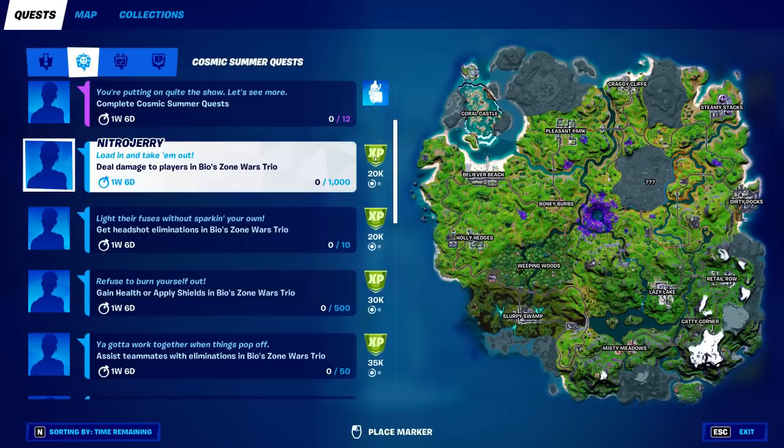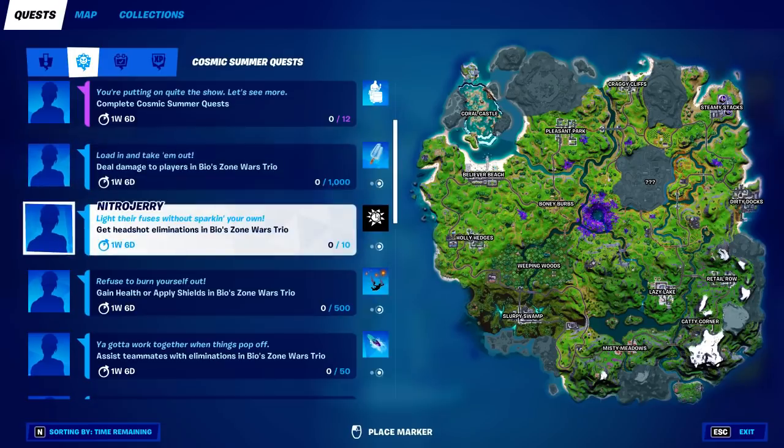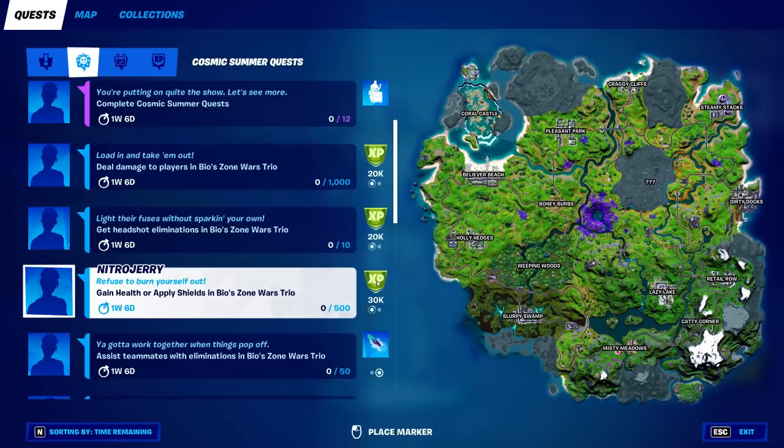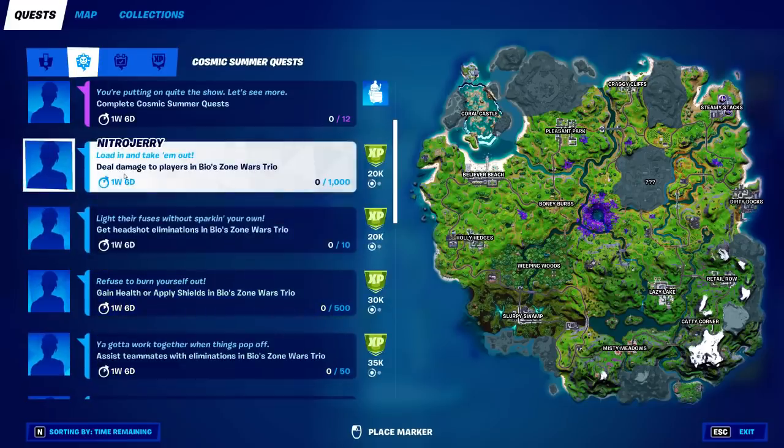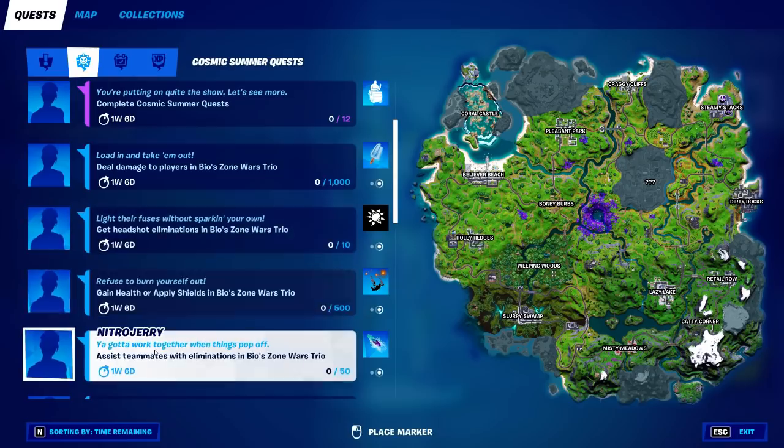There are also some cool cosmetic rewards: a popsicle which I think is a pickaxe, a little banner icon, a firecracker contrail, and for the last one you get a surfboard. Those are really cool rewards. Obviously to complete these challenges you gotta deal damage, get headshots, gain health, or assist teammates in Bios Zone Wars Drill.